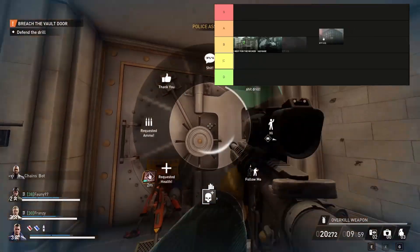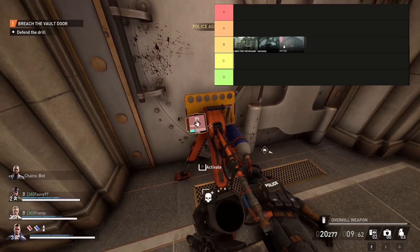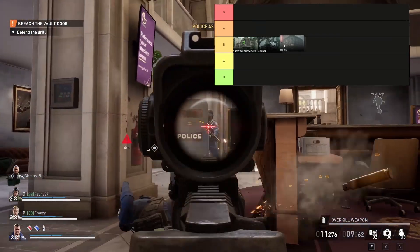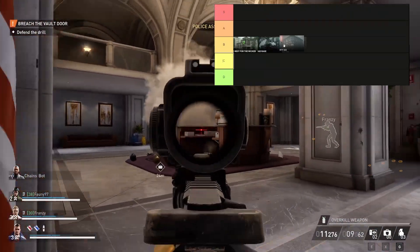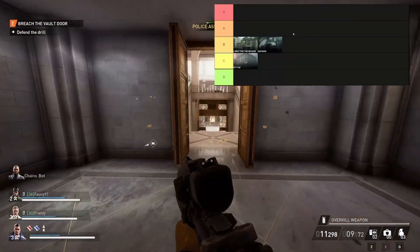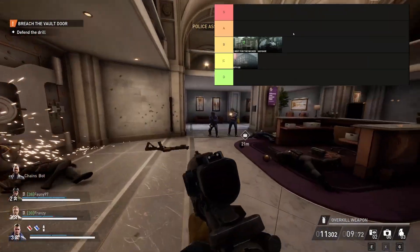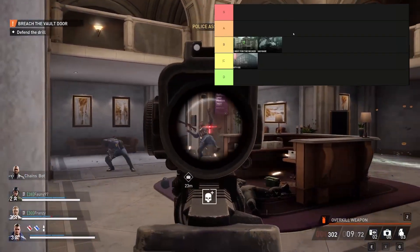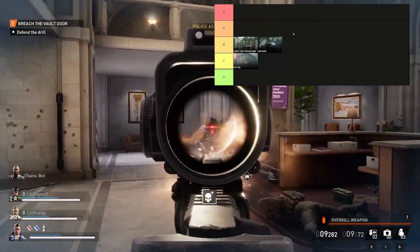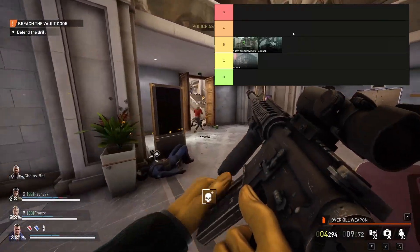Next up we have Dirty Eyes, the jewelry store of this game. I find the objectives are quite nice. The loud feels a little forced — you have to go down to the basement instead of just smash and grab. I think this lands somewhere on the C tier. It's a little bit too small; only when you go down to the basement does it start getting a little bigger, otherwise it would be similar to Diamond Store in Payday 2. It's nothing groundbreaking, but it's nice that the escape can be next to the river and make the heist feel a little bit bigger.